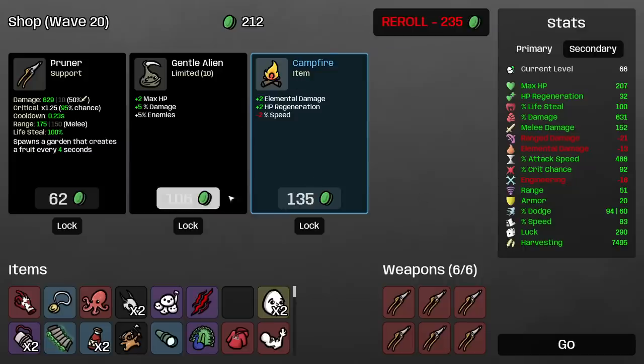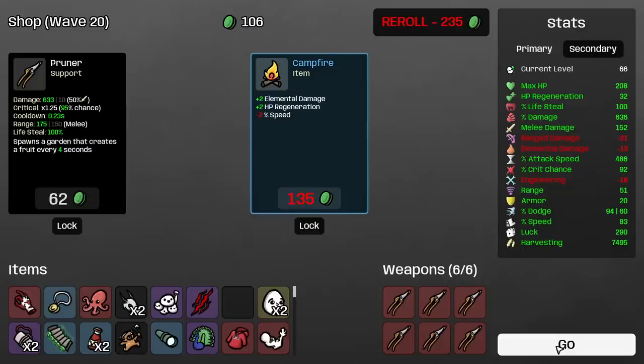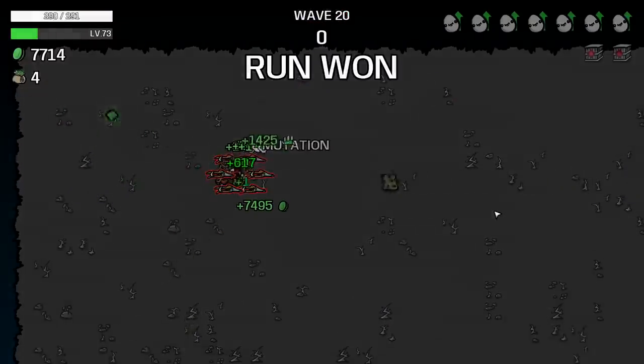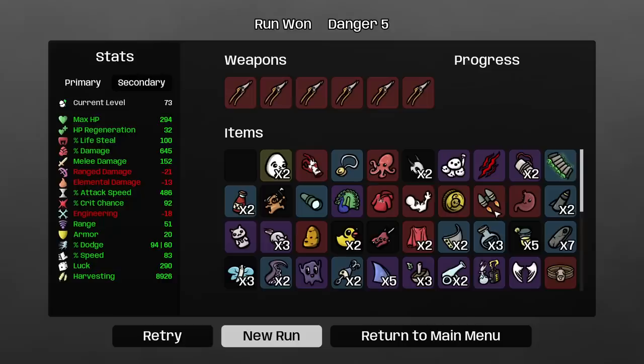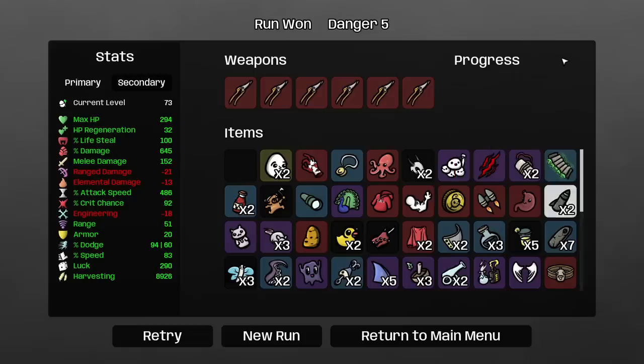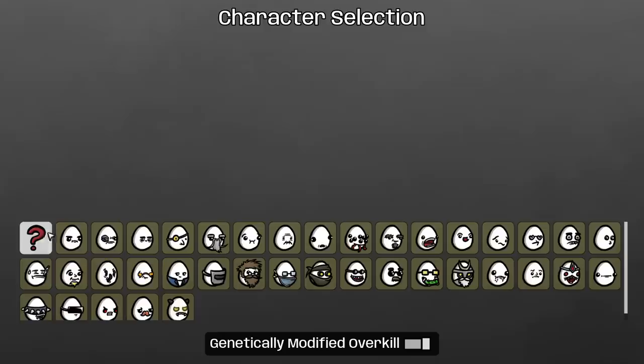Bloody Hand is going to single-handedly increase our damage by more than 164% — actually 621% damage out there. The difficult thing would be finding the bosses. 8,926 harvesting on that run right there — pretty good. That is pretty strong.